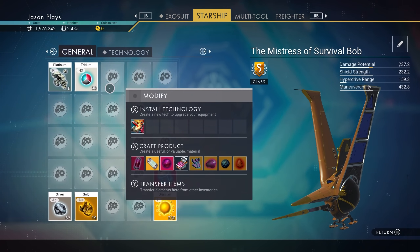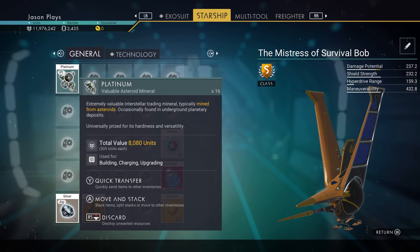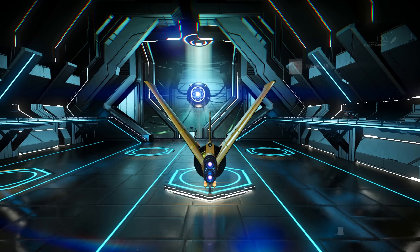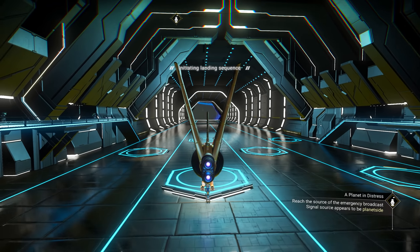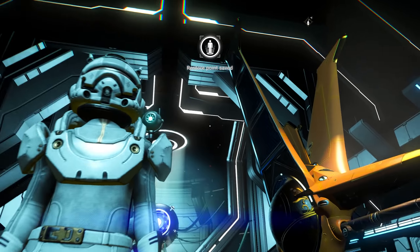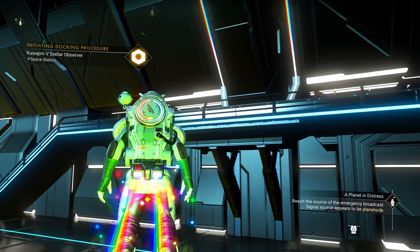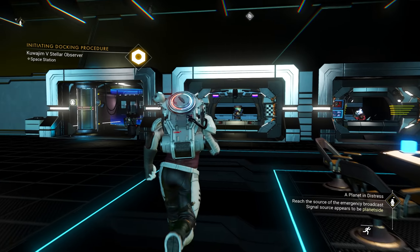Let's get in here. We can organize our fuels as well. I like to have my fuel over here, my metals at the bottom over here, and then kind of disperse everything else around. I like the Guppy, but Mistress of Bob — Mistress of Survival Bob — we're going to have to keep that one. That's going to be our number one ship for now.